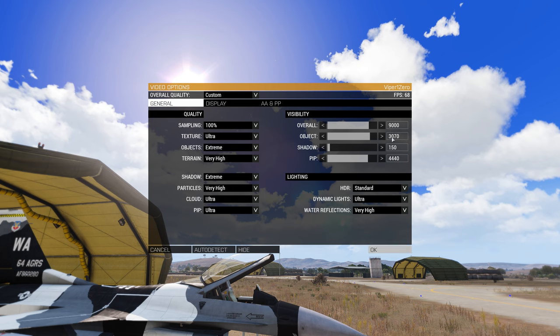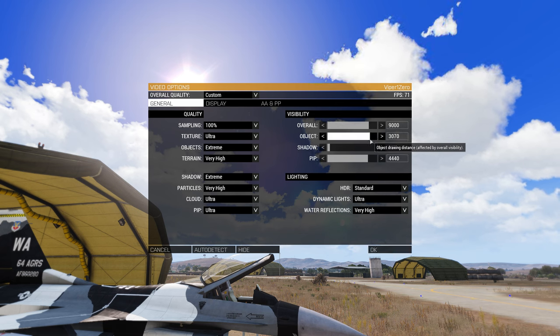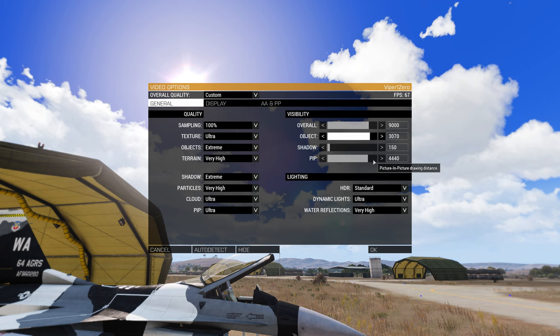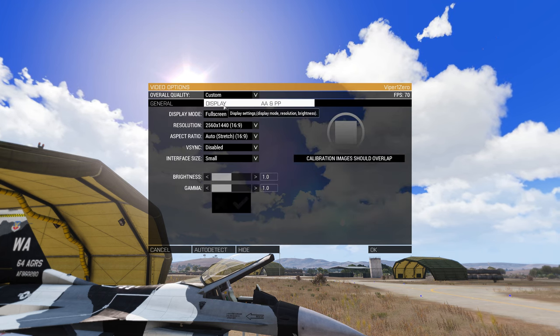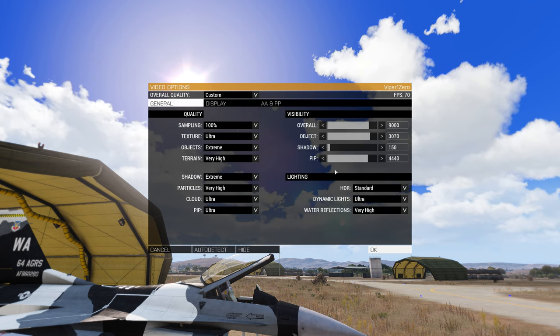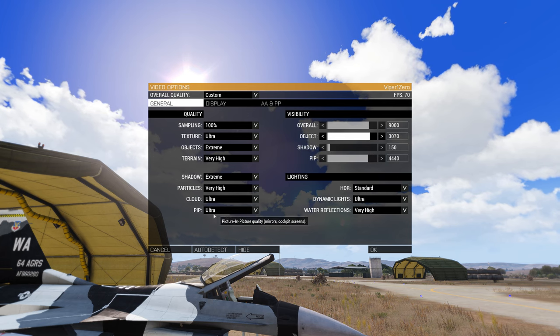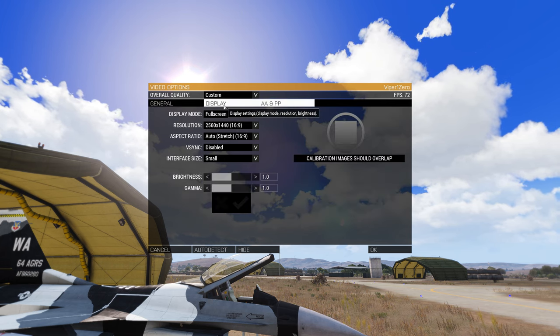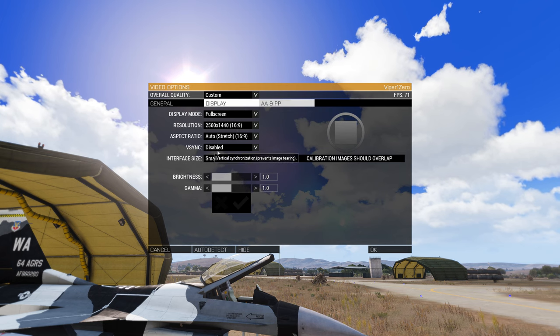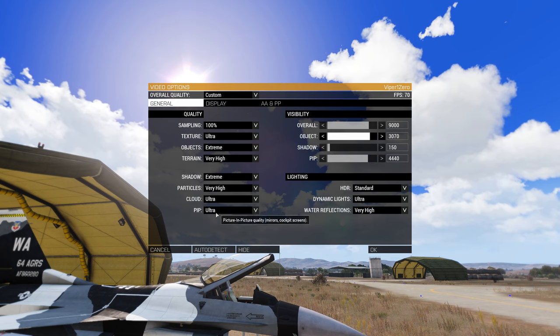Next, ensure your object view distance is roughly one third of your overall view distance. Object view distance is the CPU killer and will tank your FPS faster than anything else — there's no point making the engine render things you can't even see. For most players on the ground you won't see farther than one and a half to two kilometers, so bring it down. I fly a lot so mine is a little higher, which is also why my picture-in-picture setting is high — so I can see through targeting pods inside aircraft. However, picture-in-picture is also a huge FPS killer as it makes the game render a whole other display.